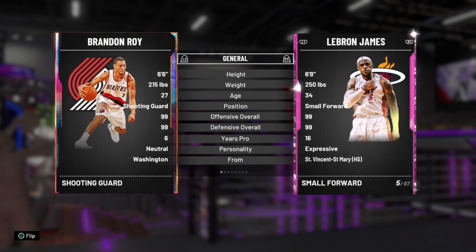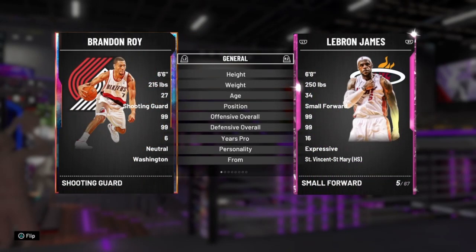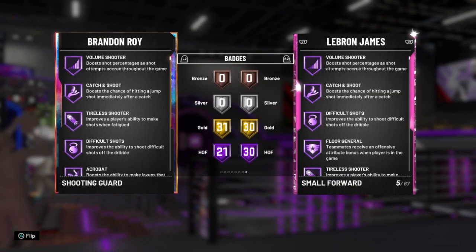6'8 power forward slash small forward — sorry, small forward slash power forward. 99 offense, 99 defense. Not much else to say, it's LeBron.